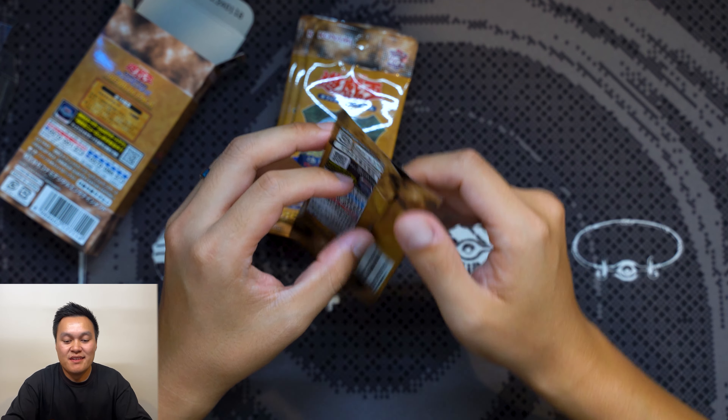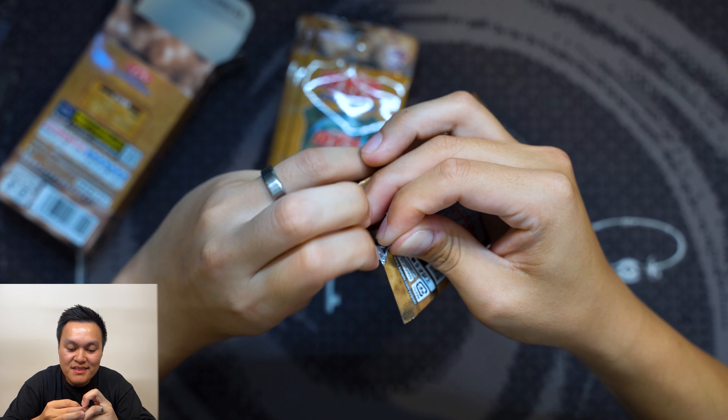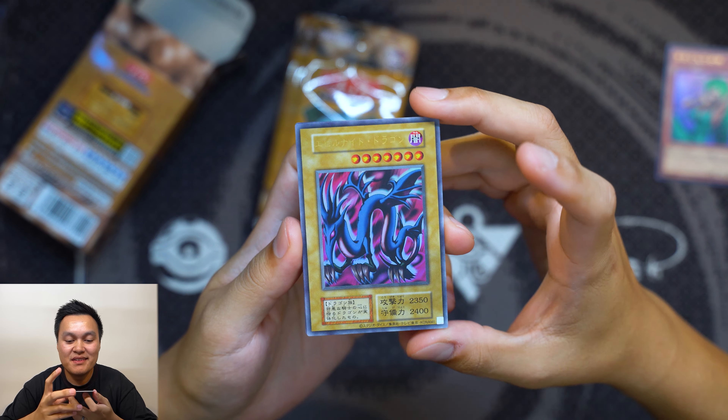Alright, Premium Pack Legend of the Duelists Quarter Century Edition — let's get this started. This is the only box I ordered, so we've got one shot to pull the head of Exodia. Let's crack into this thing. So we have 10 packs and 4 cards per pack. The set is 18 cards in its entirety, but the different variants you can get are crazy. We'll review them as we go — let's take our time and try to enjoy it.